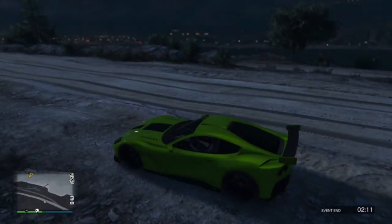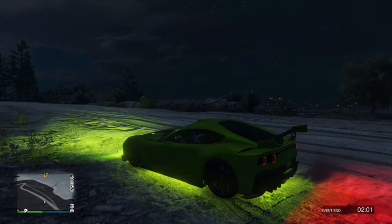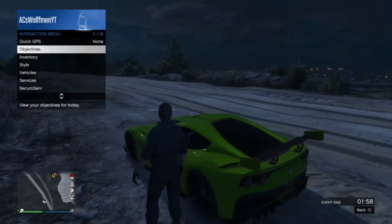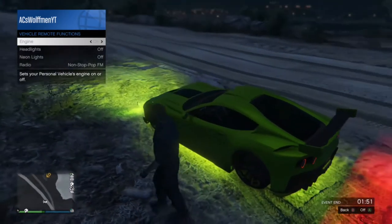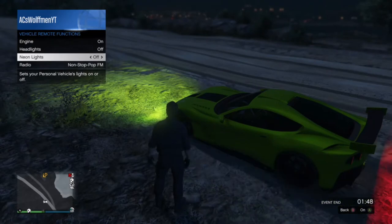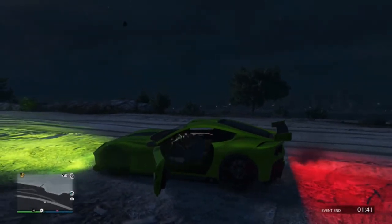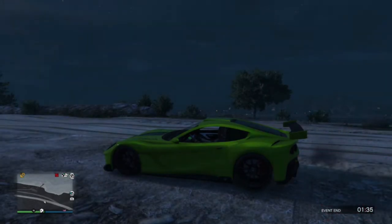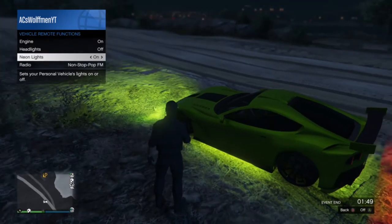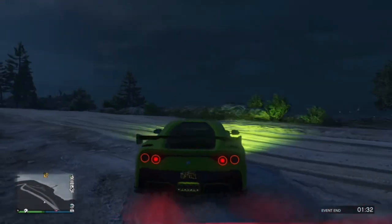Very simply, all you've got to do is open up the interactive menu on your game, go down to the vehicle section, then remote functions. You'll get the option to turn the engine on or off — you can only do this when you're out of the car. Turn your engine on and you'll see all the usual stuff happen with the headlights, neon lights, and engine. From there you can turn the radio, headlights, and neon lights on or off.